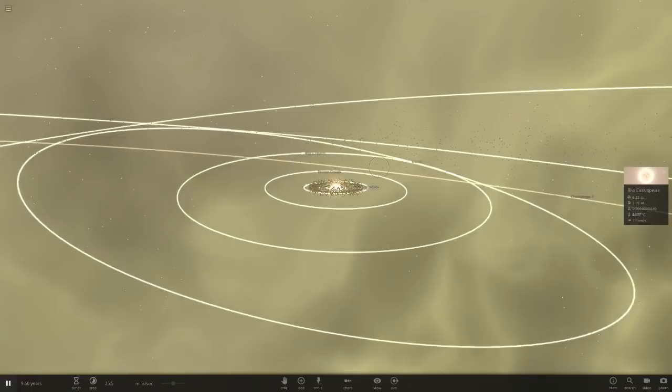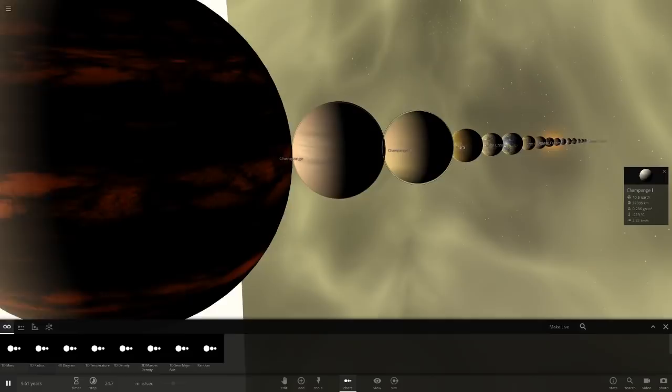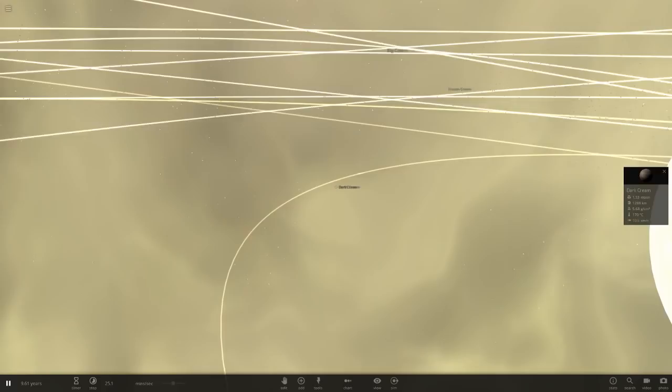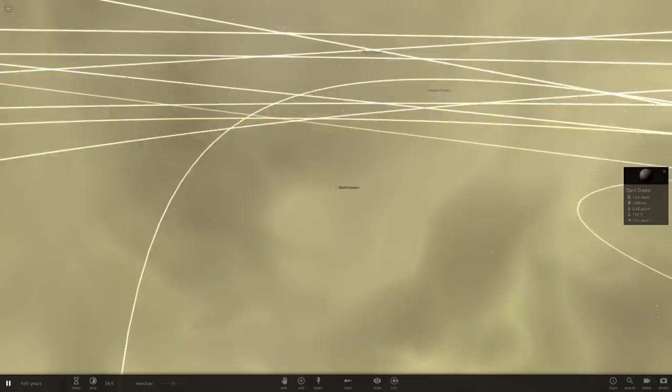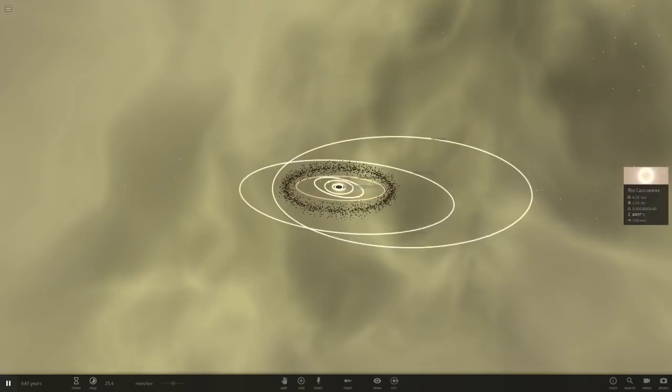That is it for the cream system! The lineup: enormous yellow hypergiant star, champagne hot Jupiter close in, then all the rocky objects — lighter cream, beige cream, cream mercury, Earth cream with its two moons, frozen cream — then Big Cream the massive Saturn at 414 AU with its four moons including Cream Kano, Titan Cream, and Water Moon Cream, then Utura and champagne II, and finally the ice worlds at the outskirts. All of it cream-coloured. I'll save it as the cream system.